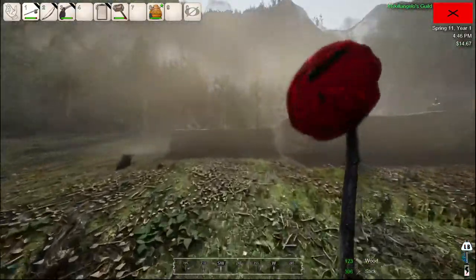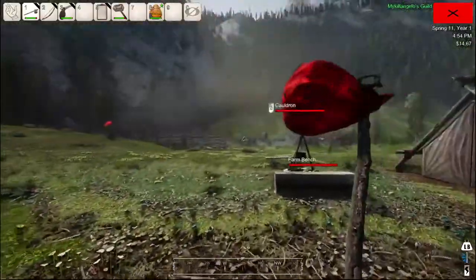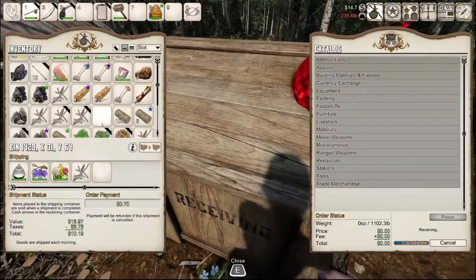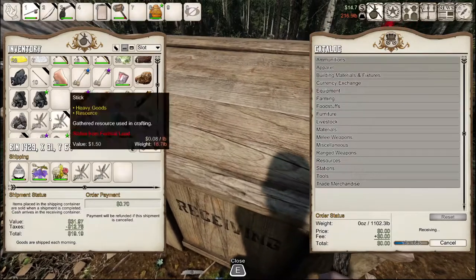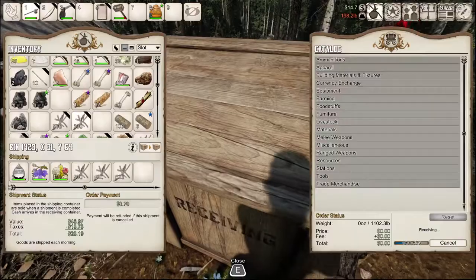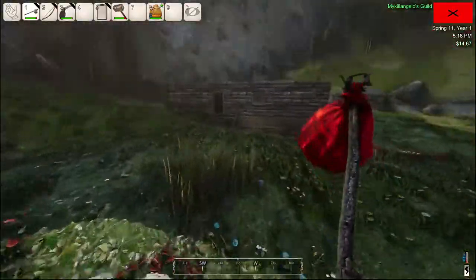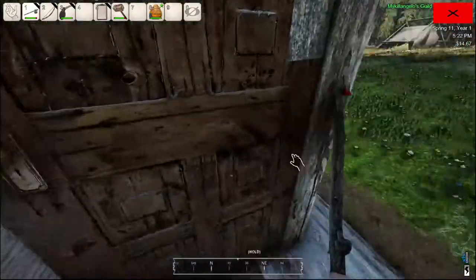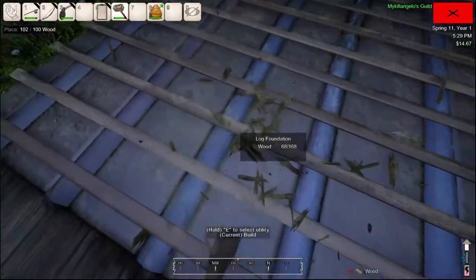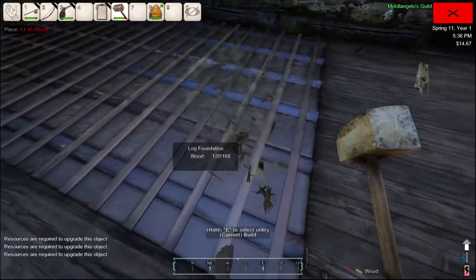Any stolen sticks I'll use for fire. I don't need all of these sticks. That adds quite a bit of money — nine gold. Not too bad at all. Hopefully in the morning I get some more money and get my seeds in. We got our workbench. We'll try to move our repair bench in here too once we get a little going. I'm out of wood already.